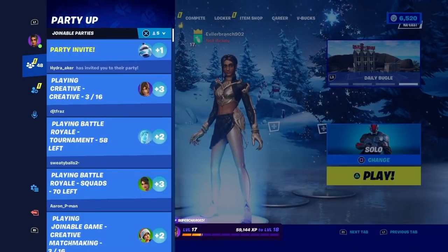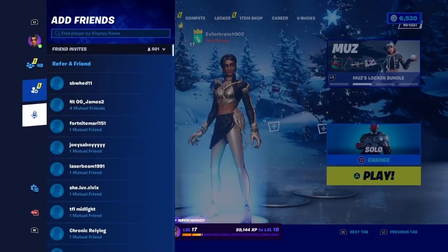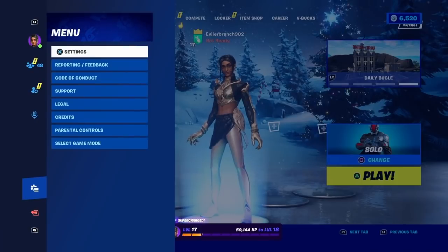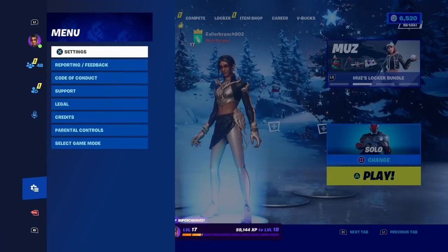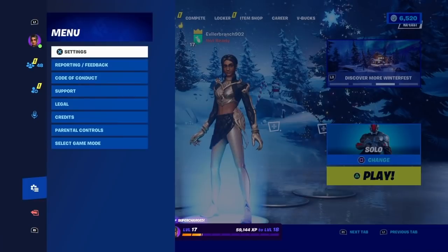If you go to the tab right underneath, you're gonna see party up, joinable parties, add friends, refer a friend, and your voice chat with voice volume. To get the Spider-Man No Way Home skin for free, make your way over to the tab called menu. It's right underneath the microphone icon and right above the red leave arrow.